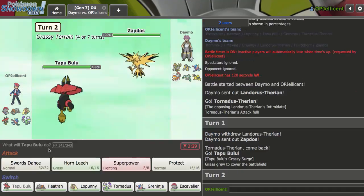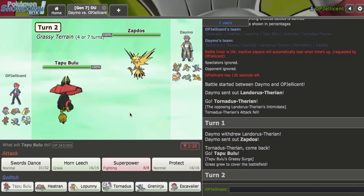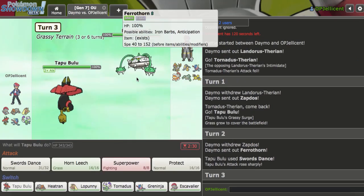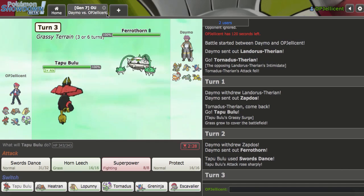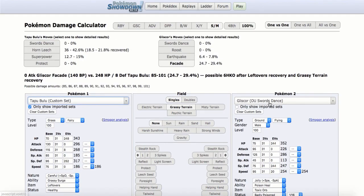Let's go Tapu Bulu as they go hard Zapdos — I actually take this on just fine, so I'm just going to Swords Dance up here. I don't really fear this thing. As they go to Ferrothorn, if I went for Superpower, they would probably kill me, and I don't think with any attack investment I kill them.